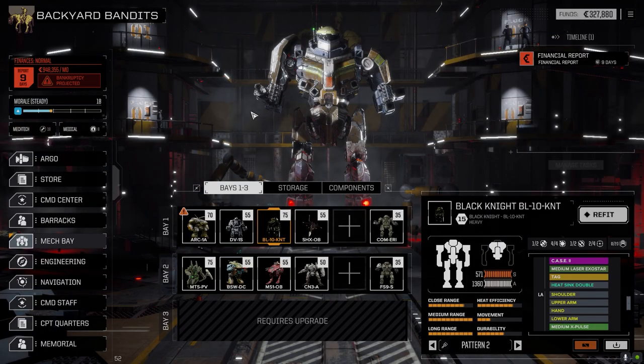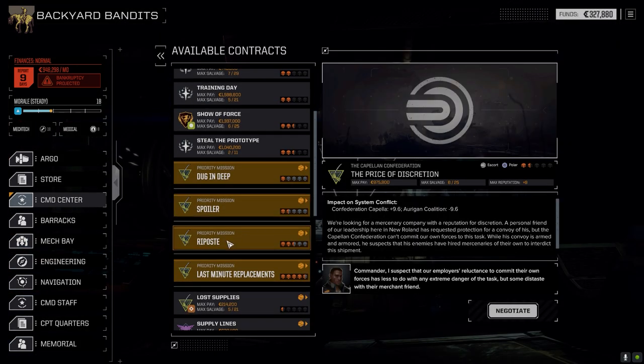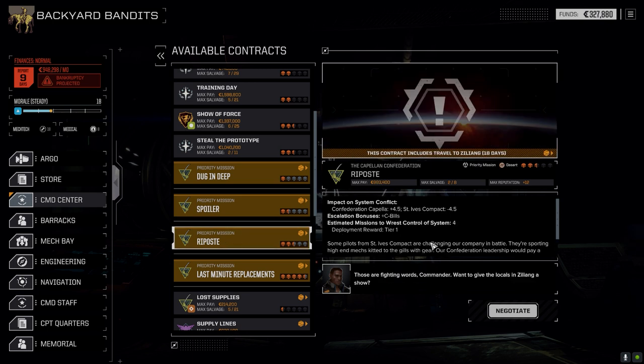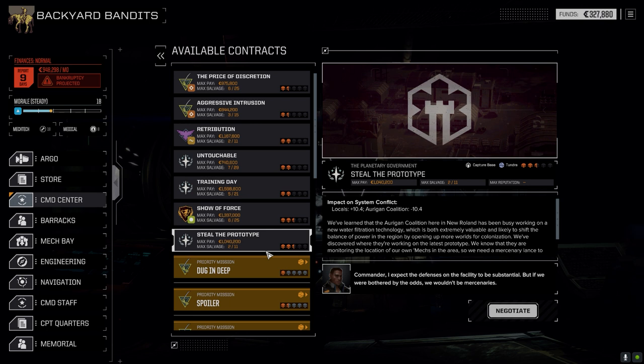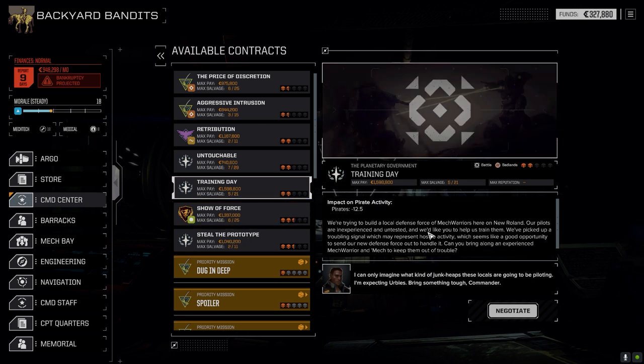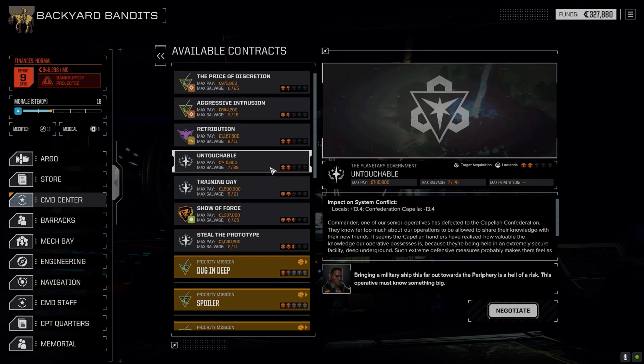Now that's done, let's go to the command center. We've jumped to New Roland in Capellan space. They've presented priority missions. There's one 18 days away we won't do today - we need C-bills first. We'll take a few missions on this planet first. A show of force escort mission against pirates looks good for salvage and C-bills at two and a half skulls. Maybe steal the prototype after, or the Oregon Coalition capture base for good C-bill payout. We'll definitely do the show of force today.